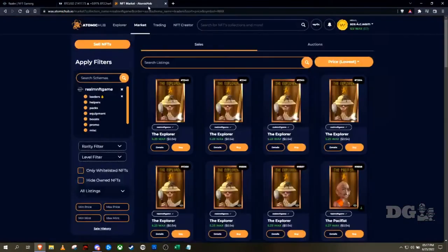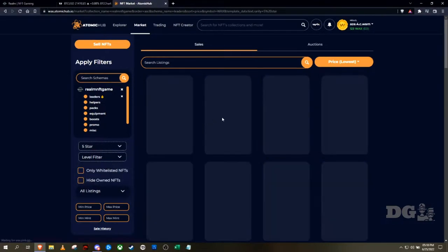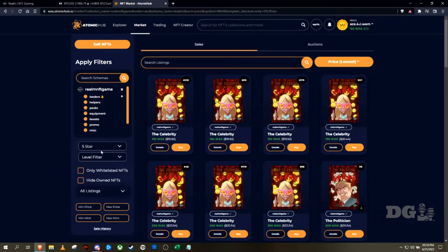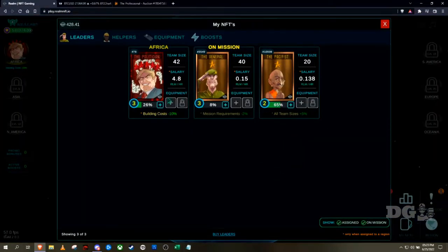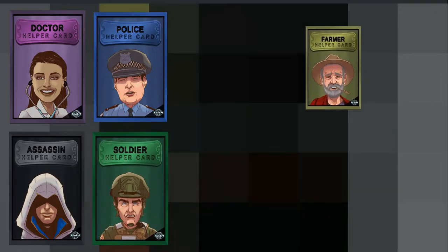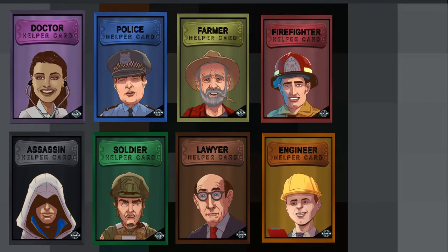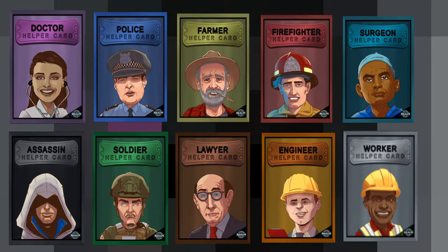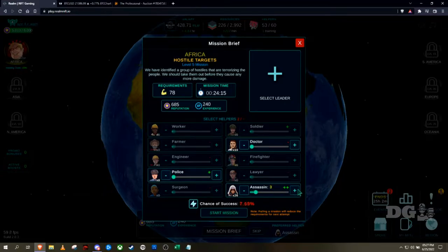The other guys aren't too expensive — a five-star is about 20 bucks, so you can buy one five-star or get a pack and try to get a five-star out of that. Each leader has a different ability. For example, if I've got the Politician as my region leader, all building costs are 10% less.